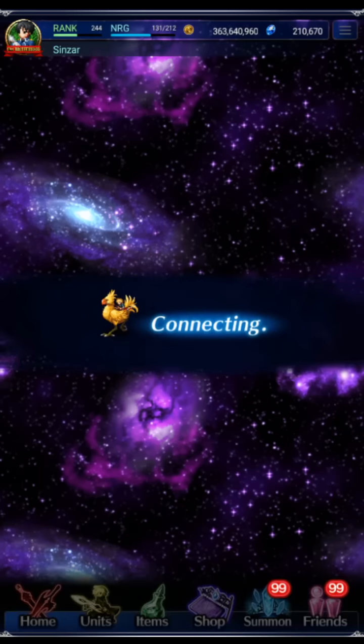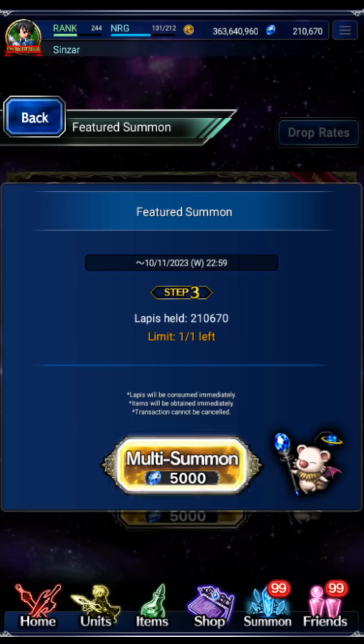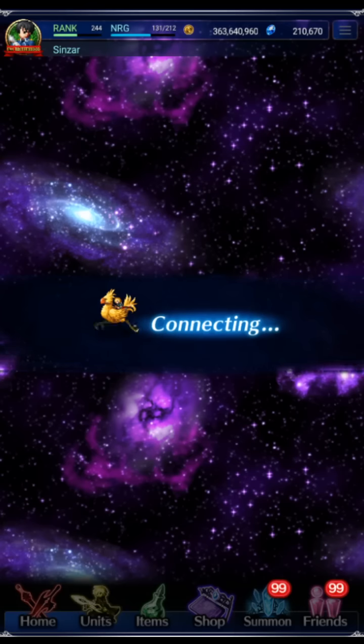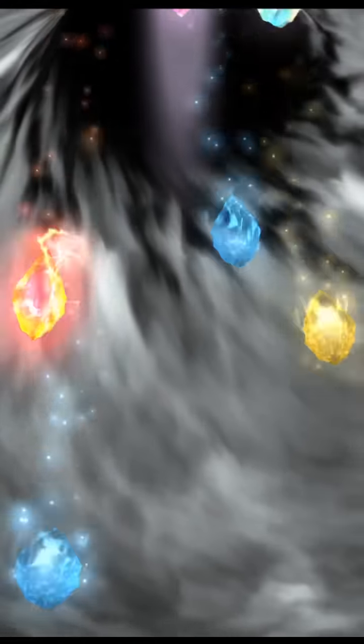Are they actually a rate-up on this banner? I think the rate-ups are Flaring Rain, Snoblenka, Black Flame Rig, Van Harma, and Dwayne. Oh, Dwayne was a rate-up. Why do they do this? I don't like rate-ups with old units on my banners. I mean Dwayne is really good, it's just he's already EX3 for me. Anyway, let's continue the pulls.